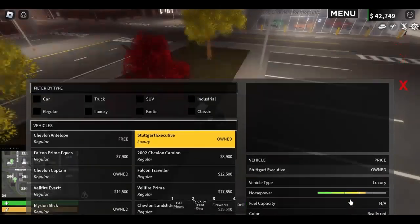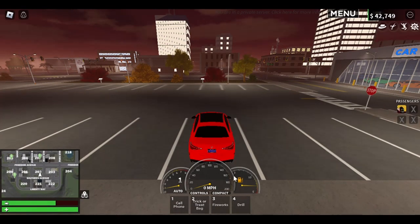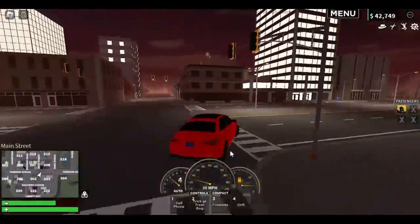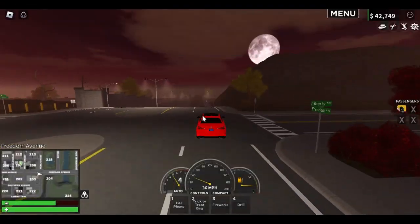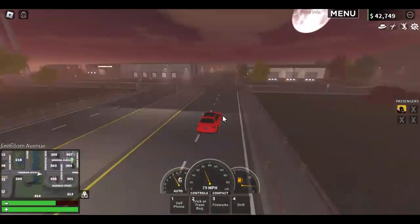Let's grab our car for the Halloween update. I think the second part already came out — this is version 2.1, and I believe 2.2 is coming out as well. Let's put some fire in there. I'm going to assume the haunted house is at the farm, since that's where it usually is.